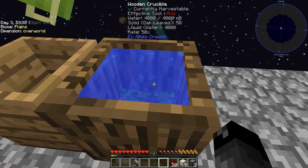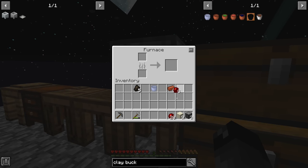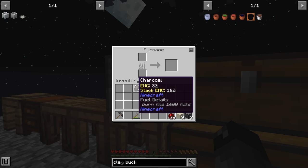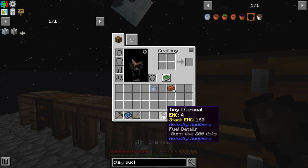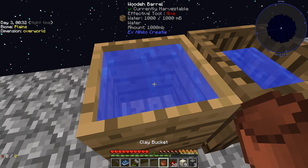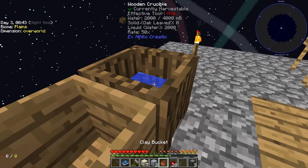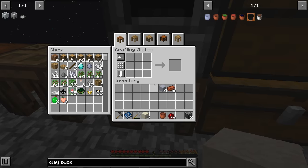I went ahead and put a whole bunch of leaves in the barrel — we got four buckets of water. I also chopped down a lot of trees, so we have lots of oak wood, oak saplings, and a bunch of food, which is fantastic. I made an unfired clay bucket and I'm putting it in the furnace. A useful tip: you can break coal into tiny charcoal to smelt one item at a time, so you're not wasting fuel trying to smelt eight items at once.